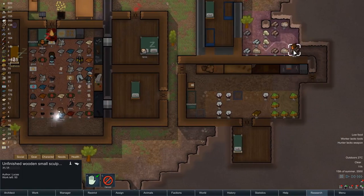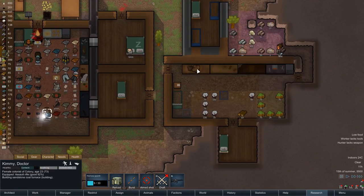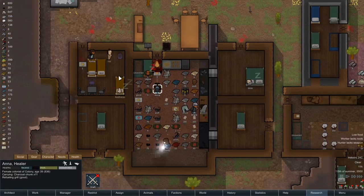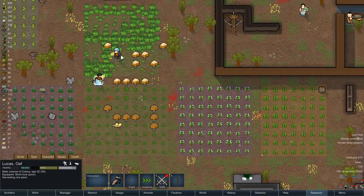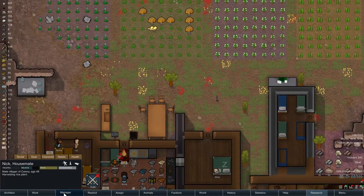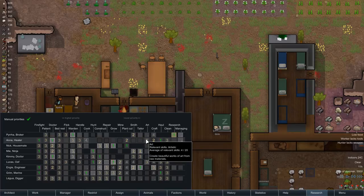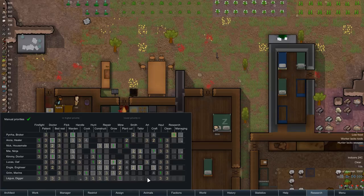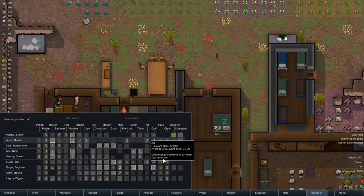We've not actually got a dedicated sculptor. I want to click on someone but they don't all have the ability. I can't remember if it's crafting or art — I would have thought it was art; surely artists are making the sculptures. At your level you seem to be our best artist — you're level six. And that is Lucas. Lucas is a bit of a jack of all trades at the moment.